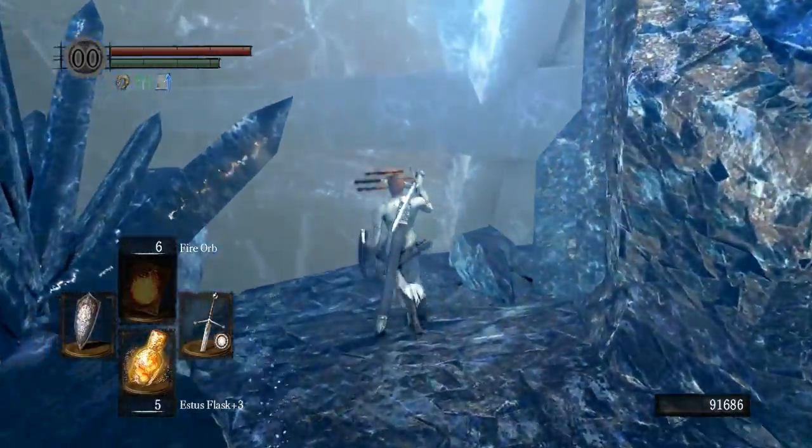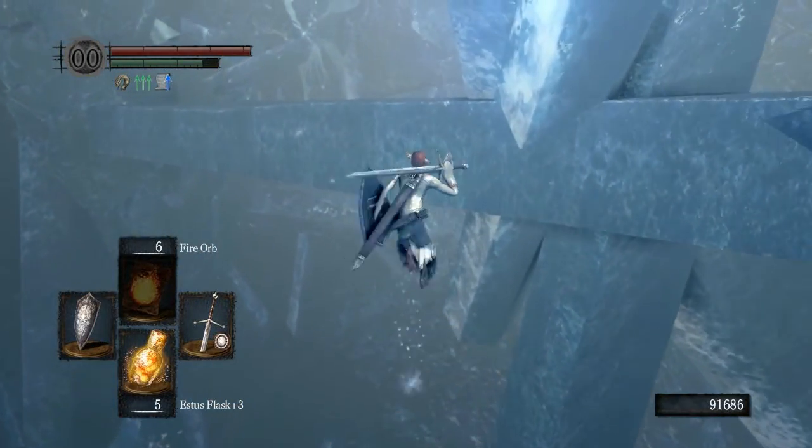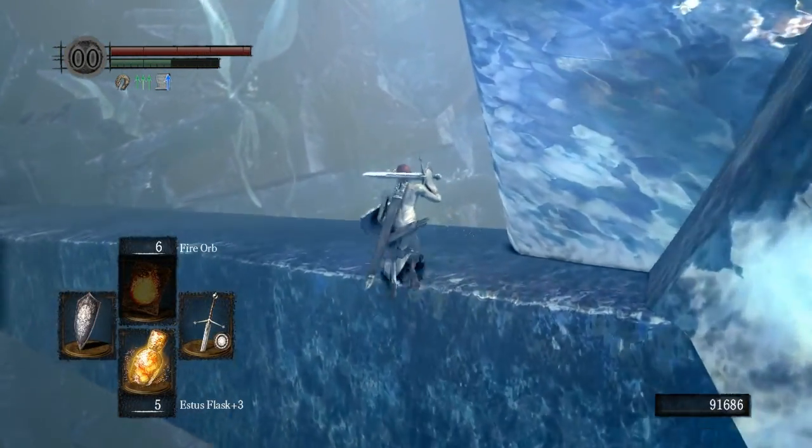Then you'll see this pathway here. This is just a straight go — once you get on the path, you can just run all the way down.